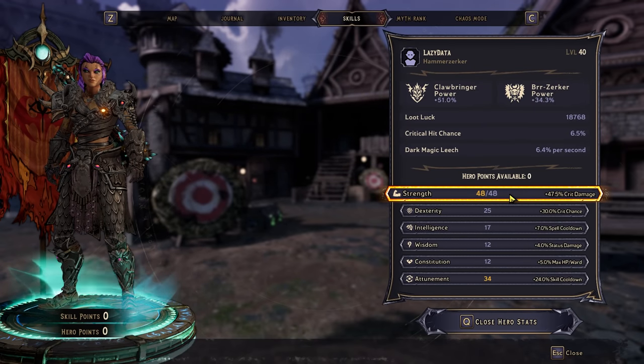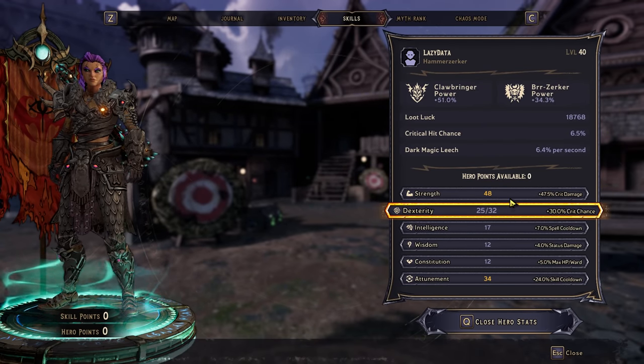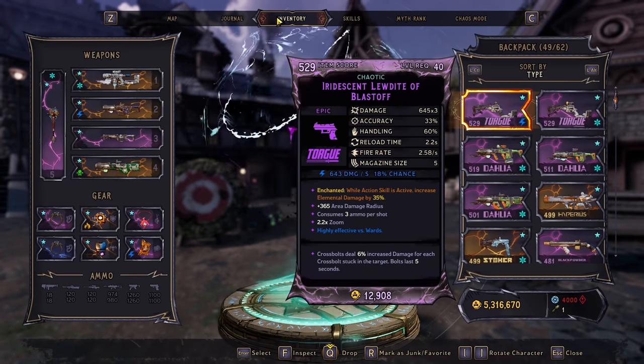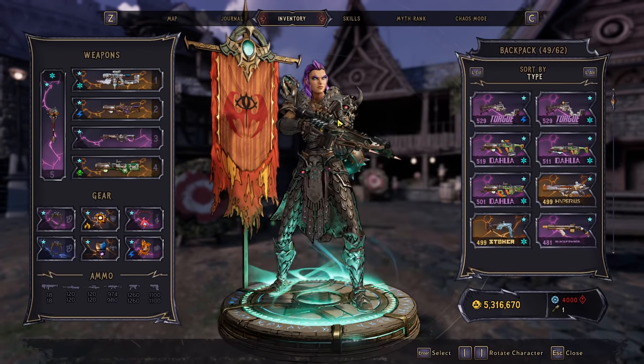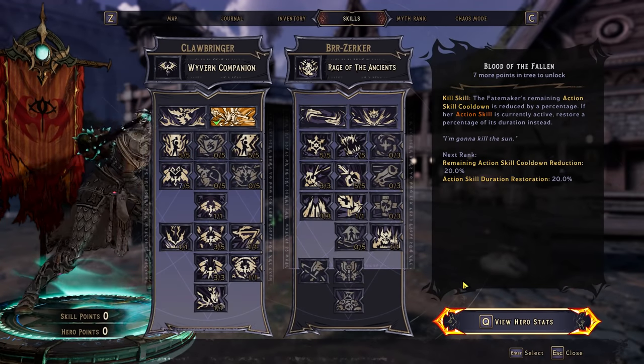In terms of hero stats, I've gone with Strength, Attunement, then Dex. You can do anything you want here as long as you're maxing out Strength. And yeah, that's the skill tree spec for my Hammer Zerker.